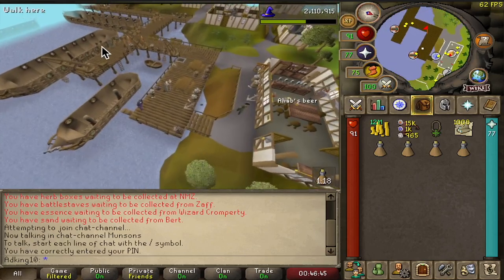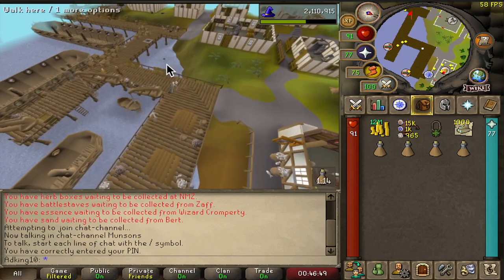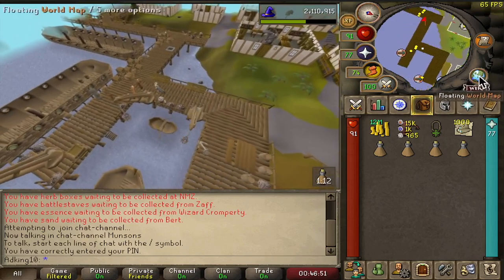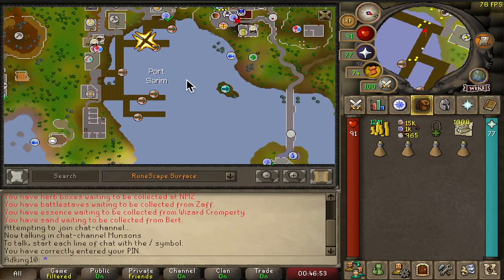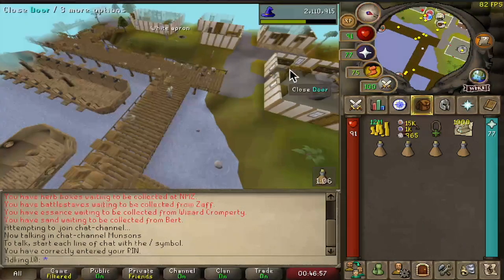We have the boat to Entrana right here, and I believe this one is good for heading to Karamja. Here we are — we have made it to Port Sarim. If you like this video, give me a like and subscribe for more tutorials.